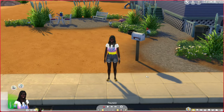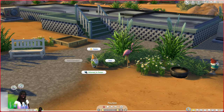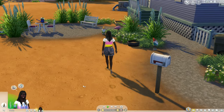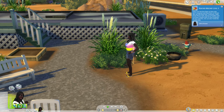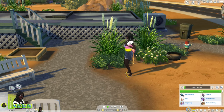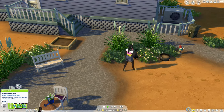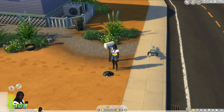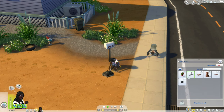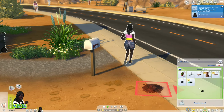We first visit Johnny Zest's place because he has gnomes that can be stolen with very little mischief skill. I'm only going to raise my mischief skill by actually stealing items rather than pranking people through conversation. We made our steal for the day and she had to throw something away — she has a lot of trash. I'll just put that back into my inventory.